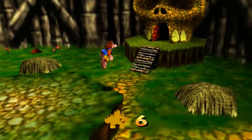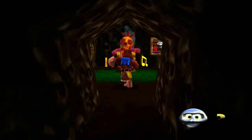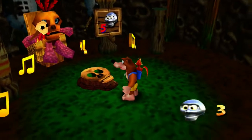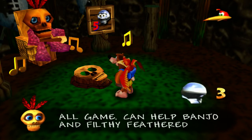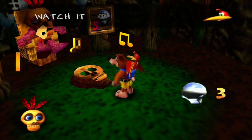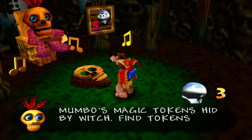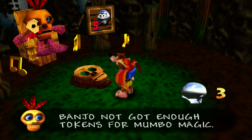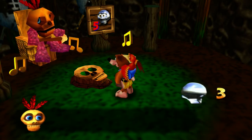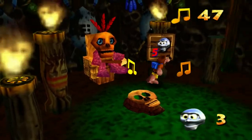I haven't checked in Mumbo's hut yet. Let's go ahead and pay a visit. Mumbo says: "Me Mumbo, best shaman in all game. Can help Banjo and filthy feathered one." "Mumbo's magic tokens hid by witch. Find tokens and Mumbo help you. Banjo's not got enough tokens for Mumbo magic — bring more." Good to know. There are notes in here, which is also something worth collecting.